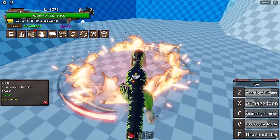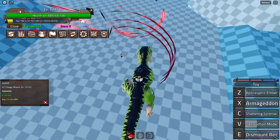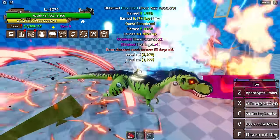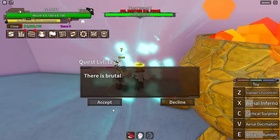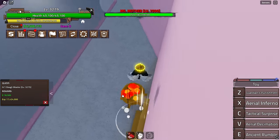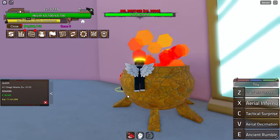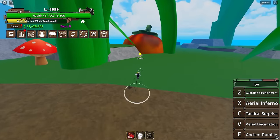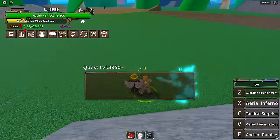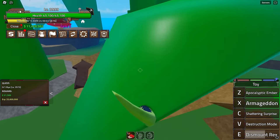We fight the Door Master and obtain the Blue Scarf. At level 3300 we can move on. I also get Observation Haki here which improves dodging. I'm going to do a time skip — skipping all the way to level 3900 because the video is already too long.